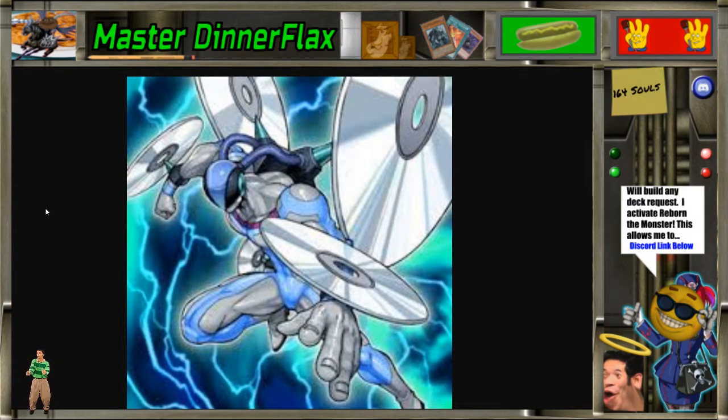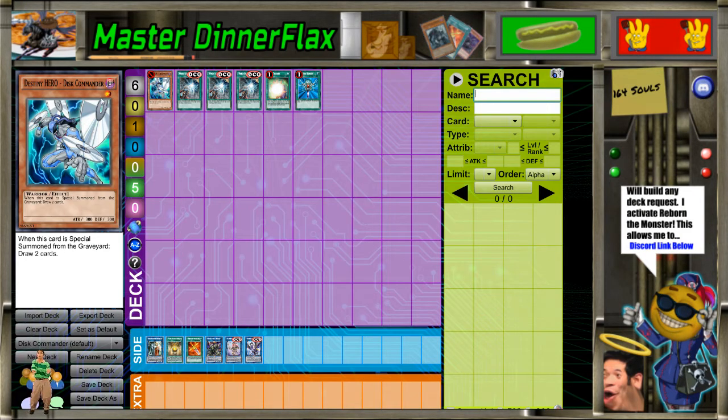Hello, humans. Master Dinnerflex here, and today I'm going to explain why Destiny Hero Discommander needed an errata. Now, this is not to say that I think the one he got was fair or not — that's not the discussion. But I had a lot of people tell me he could have came back without an errata, and unfortunately, that is not even the slightest bit possible, and I'm going to show you why.